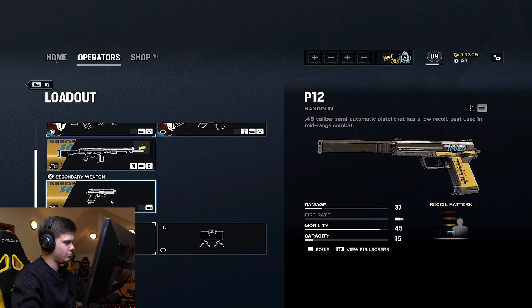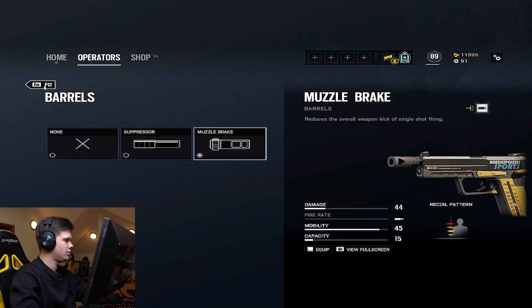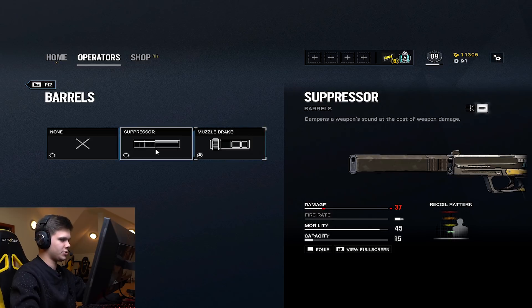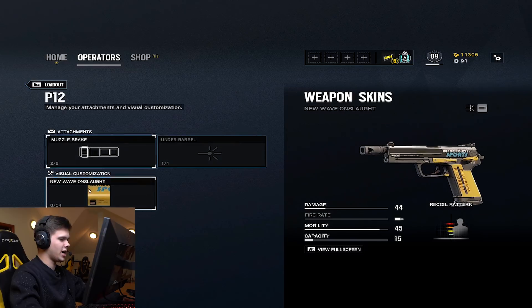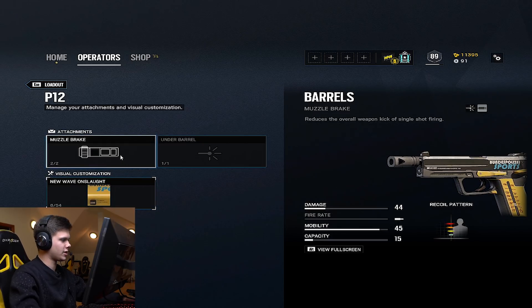Regarding the pistol, the P12 is probably the best pistol in the game, apart from Caveira's, in terms of damage output and it also has 15 bullets — it's ridiculous. My personal preference is to put a muzzle brake on it. People like to use a silencer when they play IQ, but I don't see the point because the suppressor can get in the way when you're using the IQ gadget and trying to shoot. The P12 doesn't have very good iron sights — they're pretty poor, honestly. That's the only bad thing about this gun. But with the muzzle brake, it seems I can hit everything a lot easier.